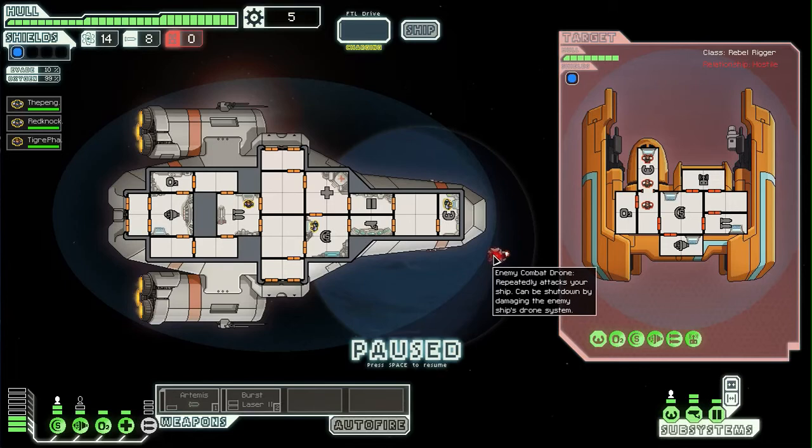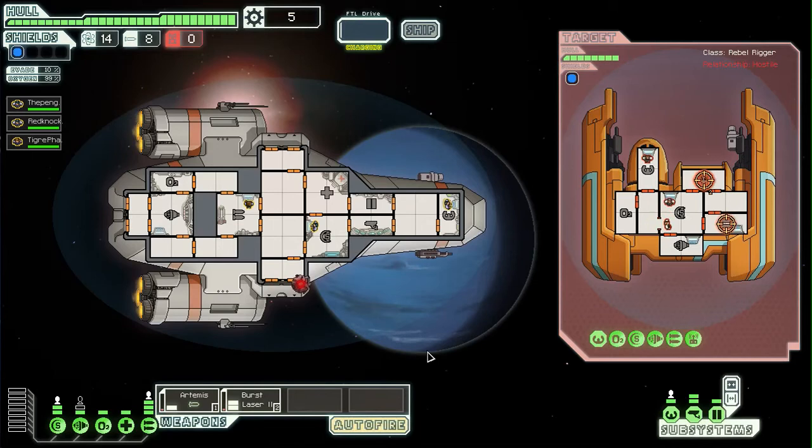Now this is a drone — a combat drone. This one has a laser which will keep on shooting. The basic one won't affect my shields even though they're low, but it will lower them a bit so that other weapons can get through. So I'm just going to target my weapons — I shall aim my burst laser at the drones to stop this. I can aim my missiles at their weapons. I'm just going to unpause and turn auto fire on — this is pretty useful.